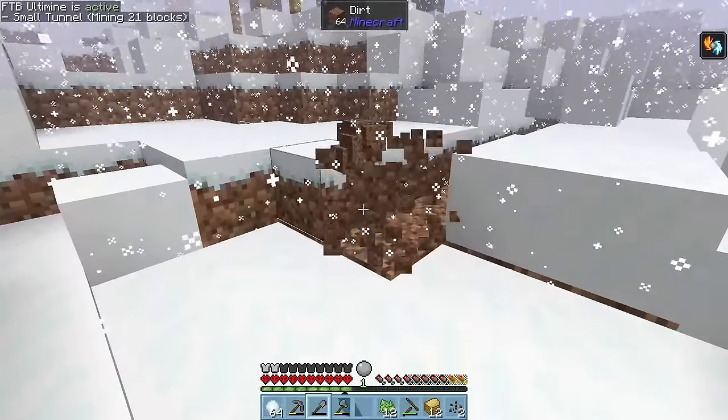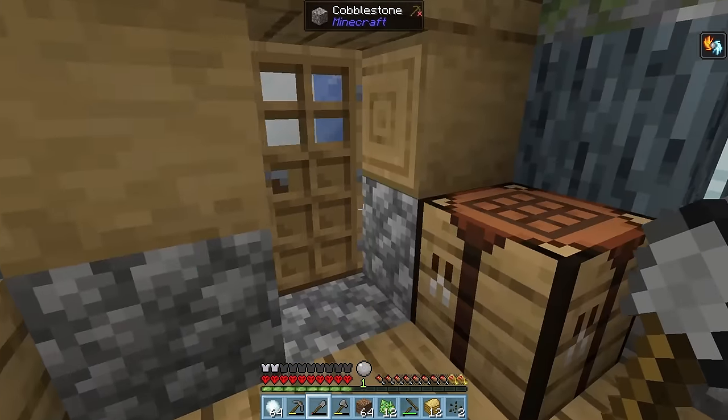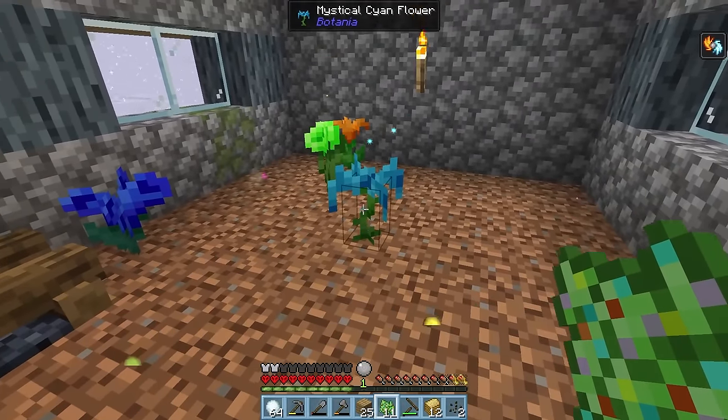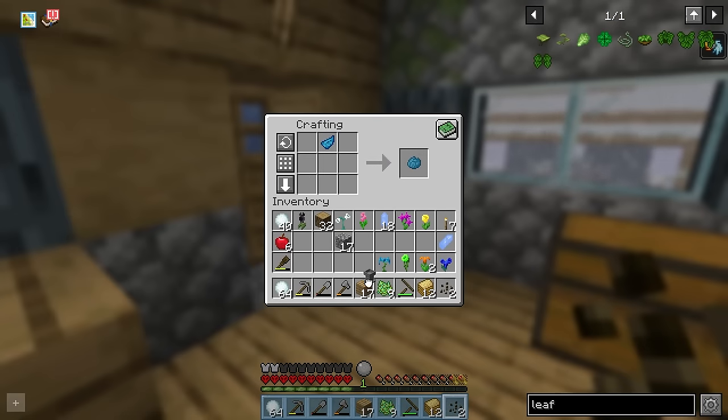Now, we need to steal some dirt from outside, and it's time to upcycle our house into something a little more productive. Third floor installed, we can use our fertiliser to get ourselves some botania flowers. We can then craft up some petals to make a petal apothecary.